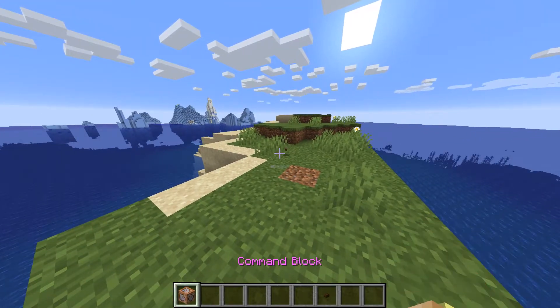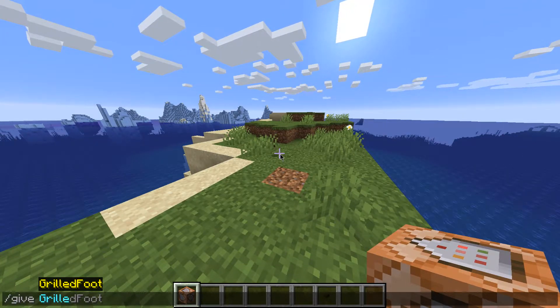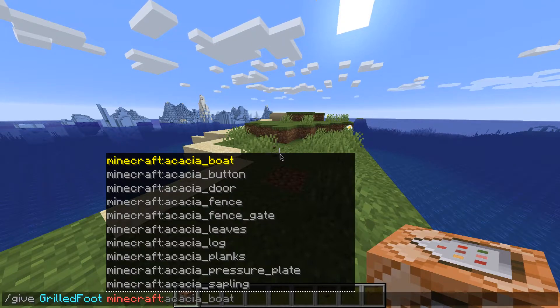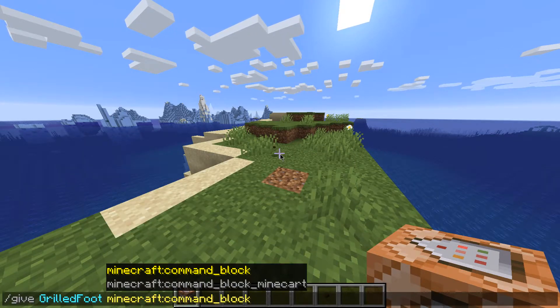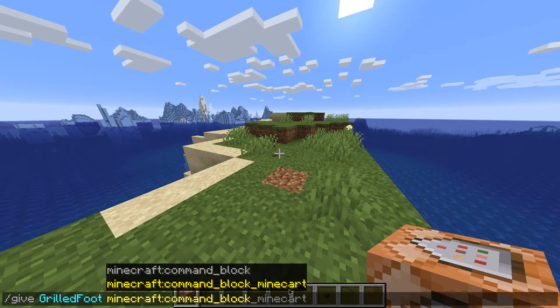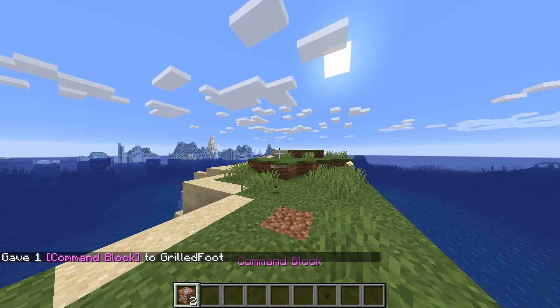Get a command block — to get one, just do /give, then your name, then minecraft:command_block. That little symbol in the middle is just the colon. So type minecraft:command_block and press enter, and you'll get one.